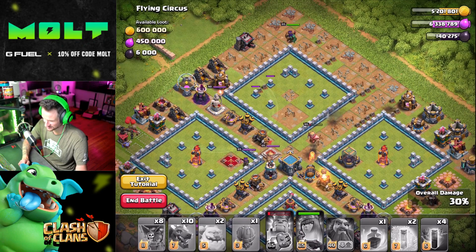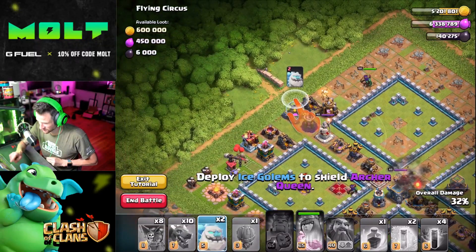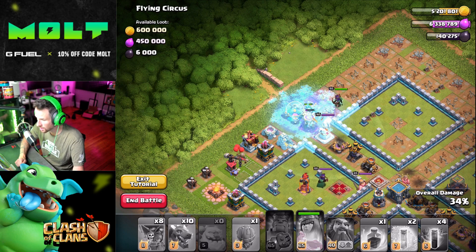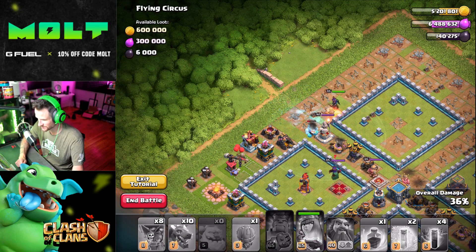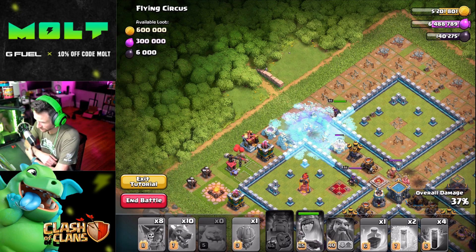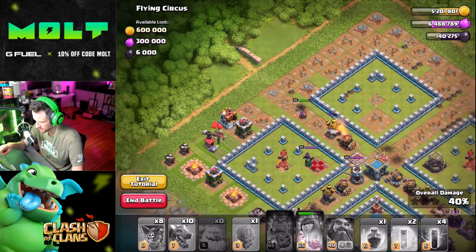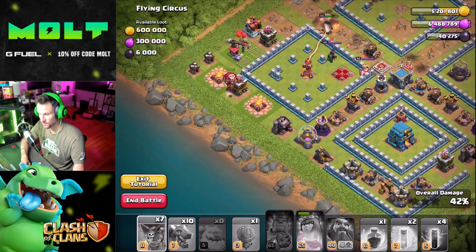All right, Archer Queen is hanging out by herself here. I've never used Ice Golems either, so this should be pretty fun. 'Deploy Ice Golems to shield the Archer Queen.' Wow, that's cool — they freeze when they die, right? They're gnarly, dude! That's super dope. No no no, I don't want her to take damage right here. Okay, 'Snipe the Archer Tower with balloons' — one balloon will do it right there. 'Archer Queen's hit points low — use her ability.'